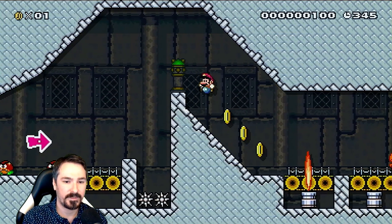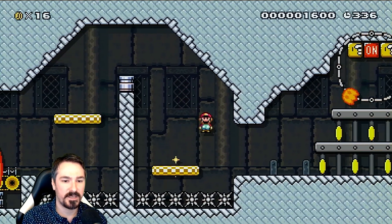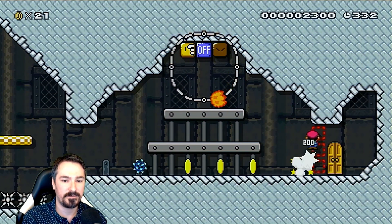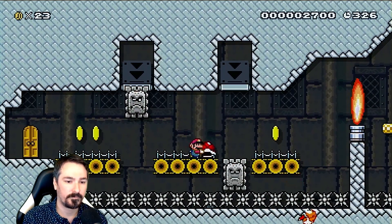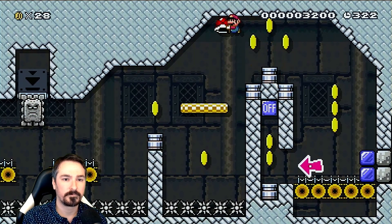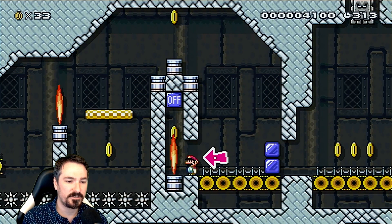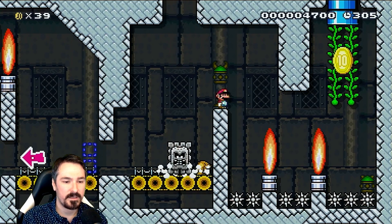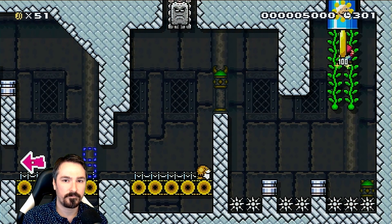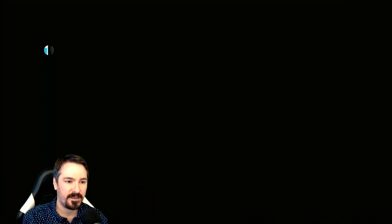Alright, easy time, easy mode. This is pretty alright so far. Oh hey look, a spike — yeah that's way better than a hammer bro. Patience with these burners is a must. Not too bad — that blue path is definitely pretty chill. Let's see how this lower part goes now.